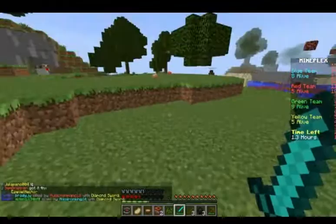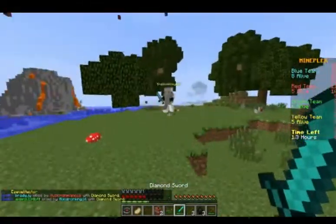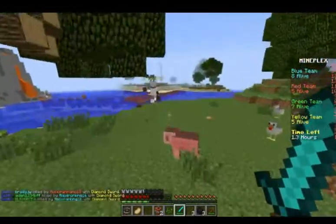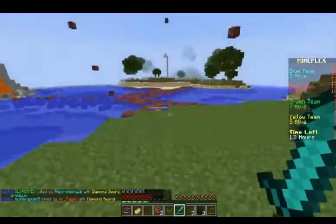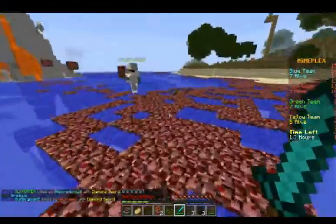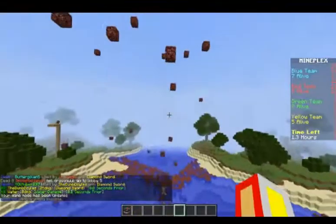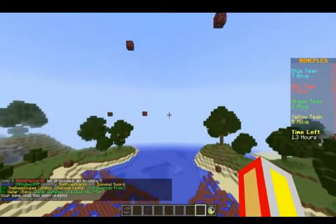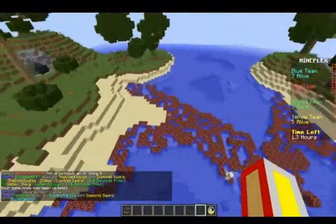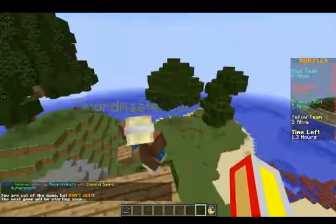There's a yellow dude — oh my god, don't kill me! I'm low on hearts. Eat the mushroom stew! Let's kill him! My heart is shaking. I'm gonna put this dude in the water!